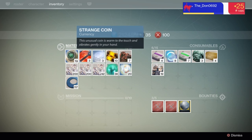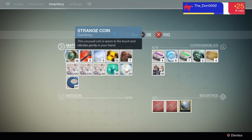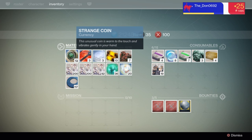If you look at the Strange Coin when it's in your inventory, the description says that it's a currency. But only very recently have we actually seen what we will be able to spend the Strange Coin on, and it's pretty exciting.